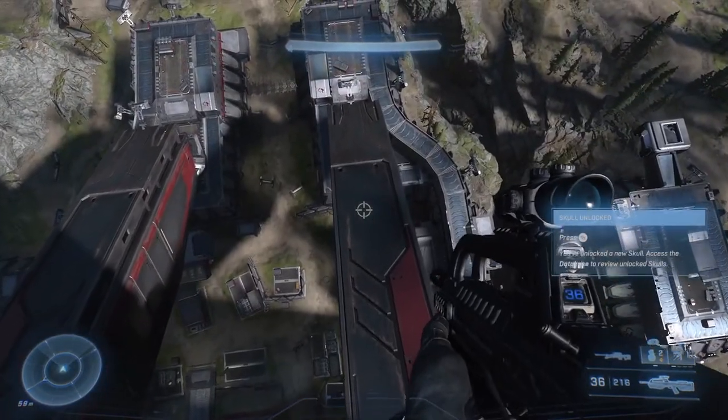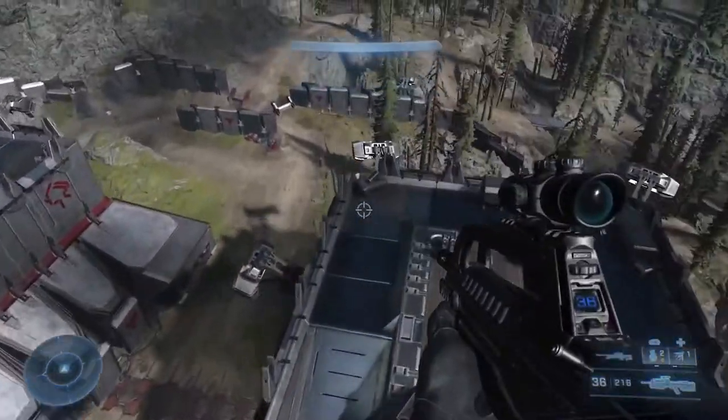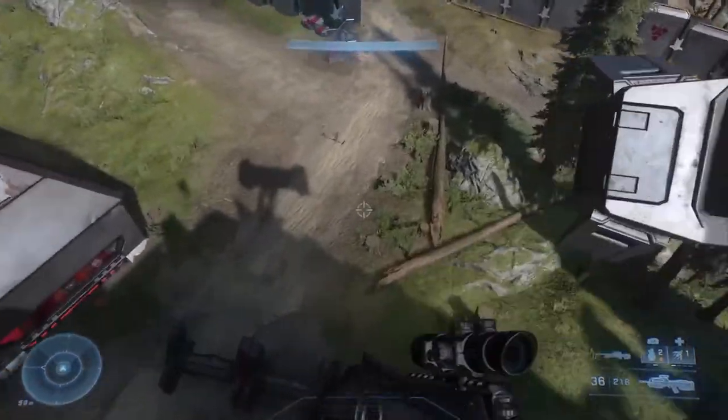Once you've collected the skull, be sure to make your way down using the giant banished slip-and-slide for bonus points — because taking the stairs is obviously for plebs.